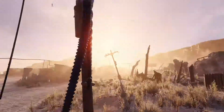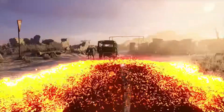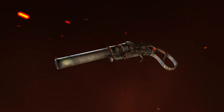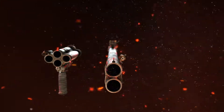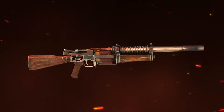With few traditional shotguns surviving the war, Metro engineers had to get creative. Salvaging scrap from the surface world — cutting, welding and repurposing materials — they designed a duo of powerful weapons for devastating close-range combat: the Ashot and the Shambler, Metro-made shotguns that pack a mean punch.